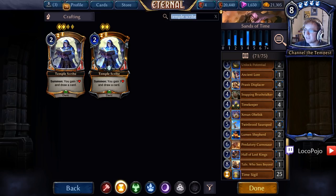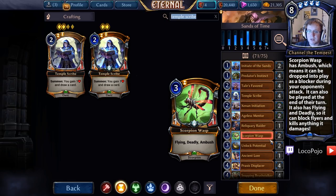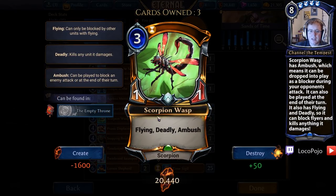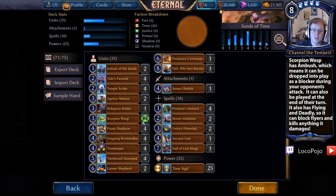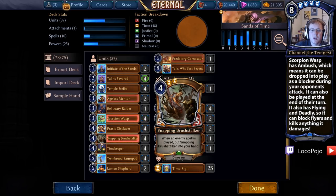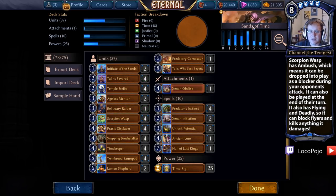We have our Praxis Displacers and Snapping Brushstalkers in place. We also want to increase the number of Scorpion Wasps — this card is really good at trading with units bigger than it, which tends to be pretty good value. It's also a good defensive unit to establish ourselves on board. Multiple Scorpion Wasps can be very handy.